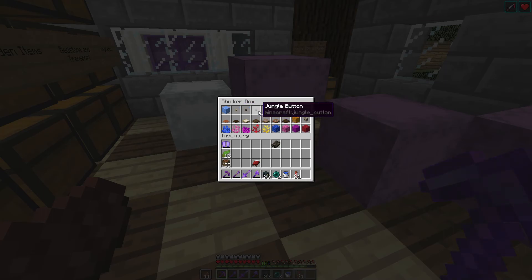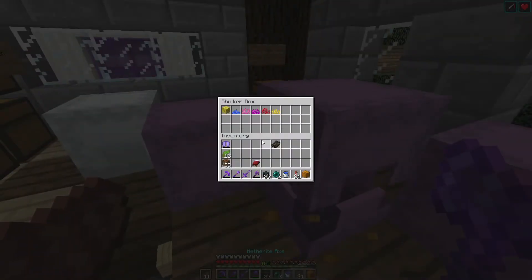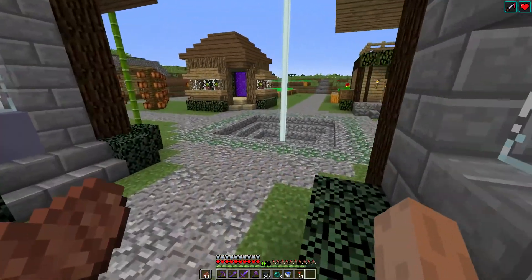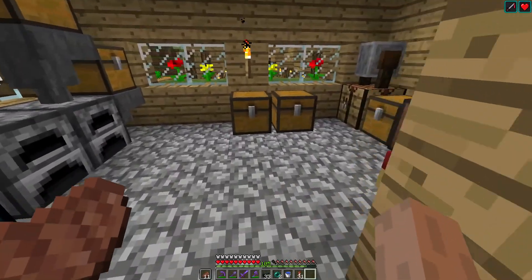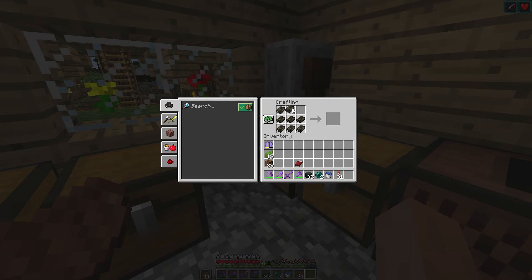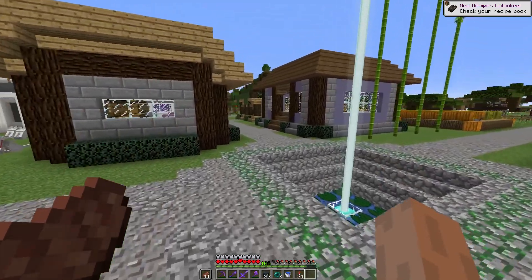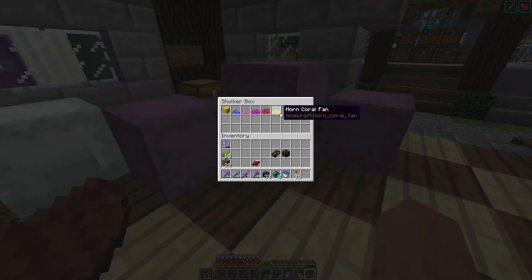I had to make all the variations of buttons, trapdoors, and pressure plates. There's the normal pumpkin — technically it was carved pumpkins that were added in 1.13, but I've already got carved pumpkins as regular pumpkins, so we can skip that and just include the uncarved pumpkins. There's the dried kelp block, which I believe can be used for smelting, but we're going to need to make some dead coral blocks.